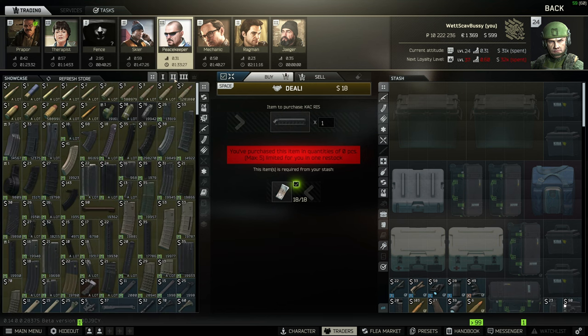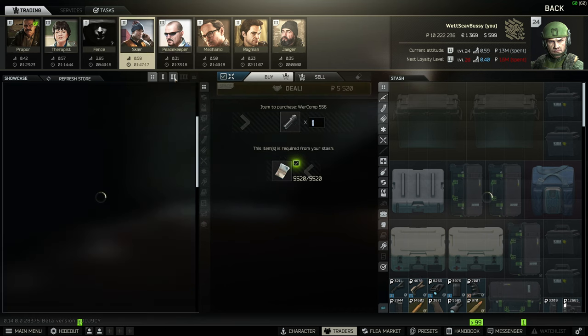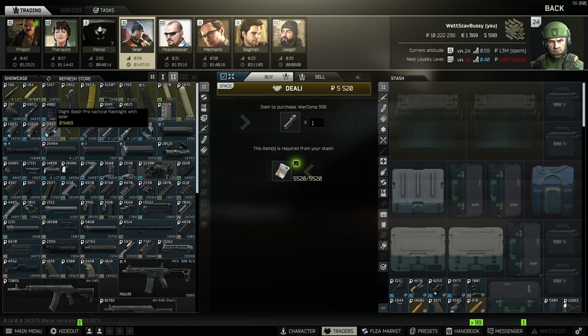For your tactical device, first go over to Peacekeeper rank 2 and get the G36 side handguard rail — this is only 9 USD. Then go over to Skier rank 2 and get the Bald R Pro, which is a flashlight plus a laser so you can have both on at the same time. It's a very cheap tactical device option, but you can put any tactical device you want on this.